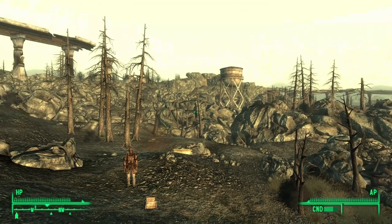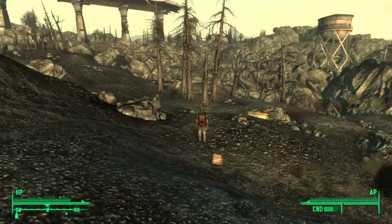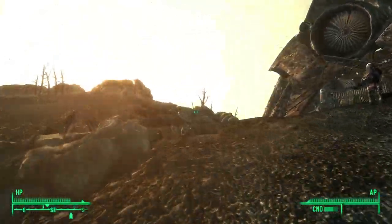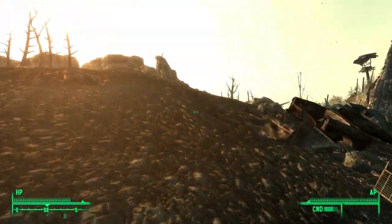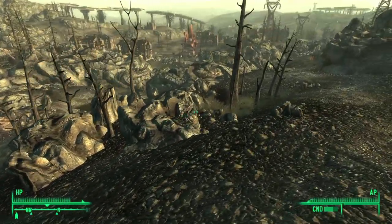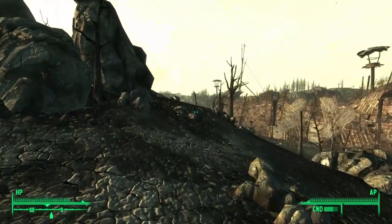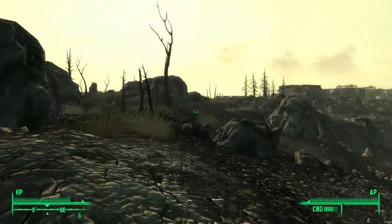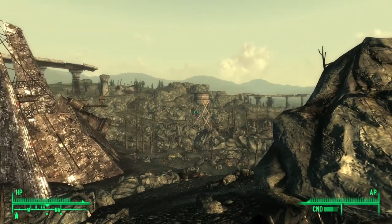All right, everybody, we are back with another part of this Fallout 3 walkthrough. We are just outside of Megaton, and today we are going to start the Operation Anchorage DLC. Can you shut up, robot, please? Trying to do an intro here. Before we get too far into it, make sure to like, subscribe, and leave any feedback down below. I hope y'all are enjoying this series, and I'd love to hear your thoughts on what I need to do, what I need to check out.